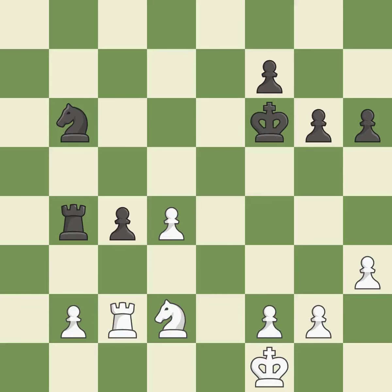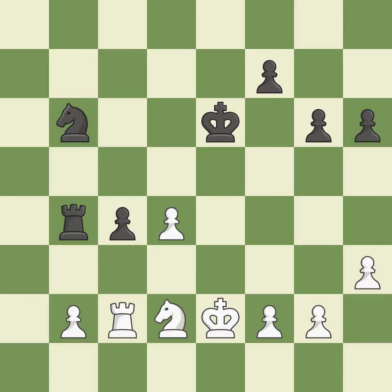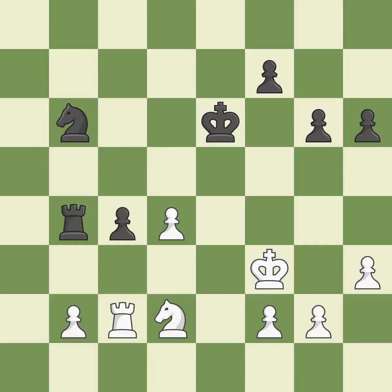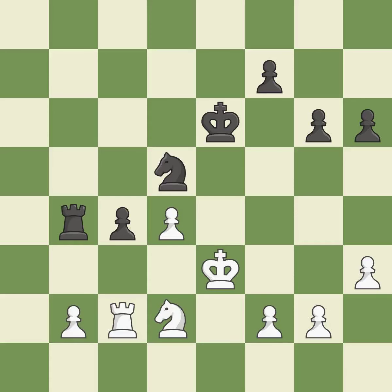A powerful play — by moving the king from the back rank, this activates the king in the endgame. This avoids the knight's check. This protects an under-defended pawn that is under attack — the only good move. Very precise. This evades the check from the knight — it is excellent.